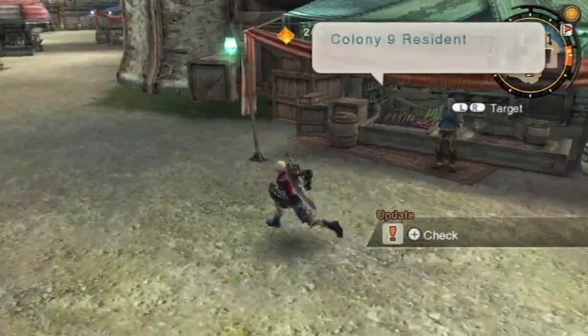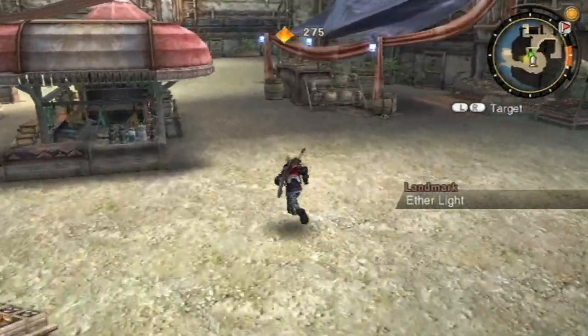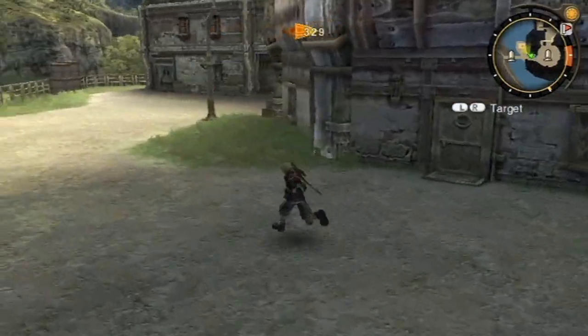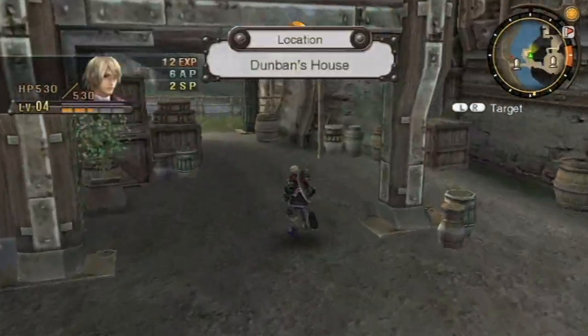There is a main item we can get right over at the beginning. Main items look exactly like collectibles on the field, except instead of being blue, they are red. There is a collectible main item right over here next to this house that we'll want to collect, because someone in this town will want it.